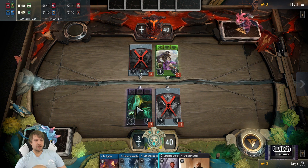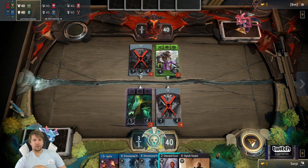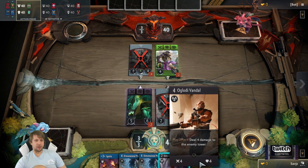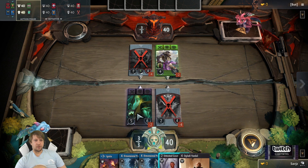Cleave, siege, condemn. Condemn means kill. Cleave was the one that deals damage to adjacent units. But you don't need to remember those — you can always just hover over a card to see what it does.